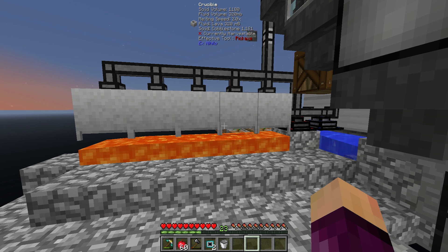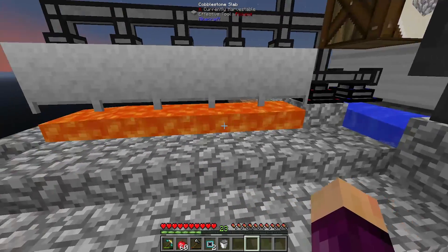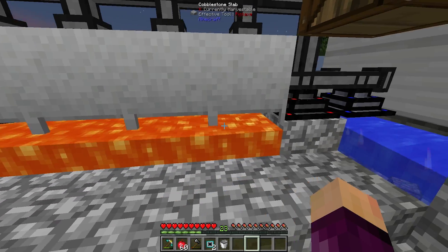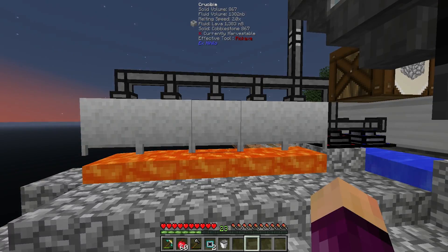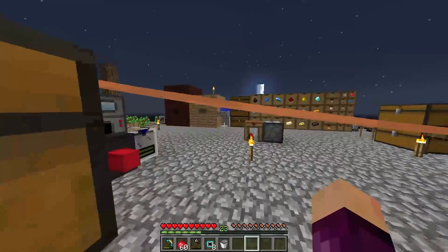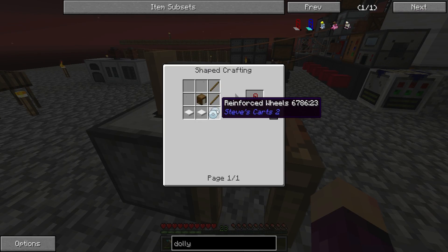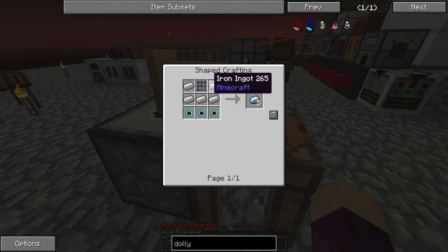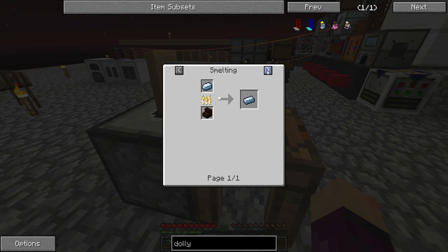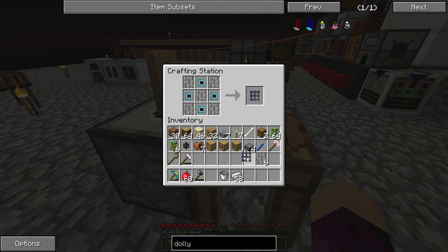Whilst making all the reinforced hardeners — and therefore all the obsidian for the dolly — I realized we didn't have all that much lava stockpiled. So I've gone ahead and made four more crucibles, hooked them all up to the cobblestone generator, put a lava source block beneath them all, and they're now all producing lava at the same rate as the first one. We're now producing about five times as much lava as originally, which makes getting more obsidian to make these hardeners much much easier.